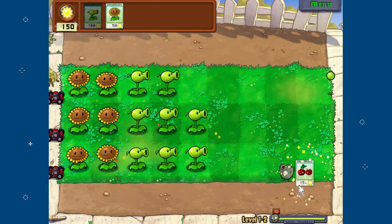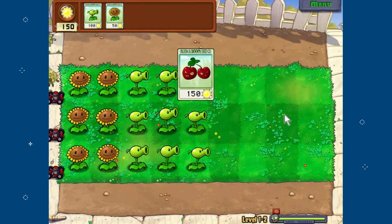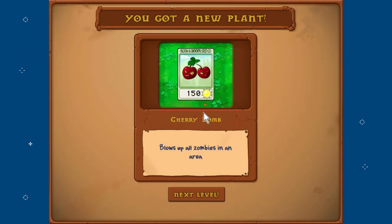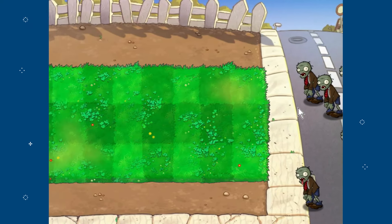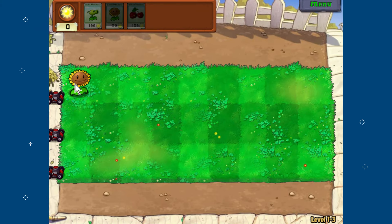We got a new plant — this is the cherry bomb, it blows up all zombies in an area. Pretty useful! And now we have a new type of zombie: that is a conehead zombie. That zombie has a little more defense than a regular zombie so it takes a little more to take him down, but overall it shouldn't be too bad.